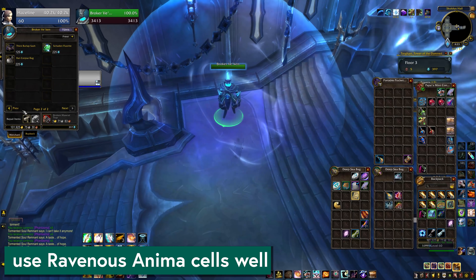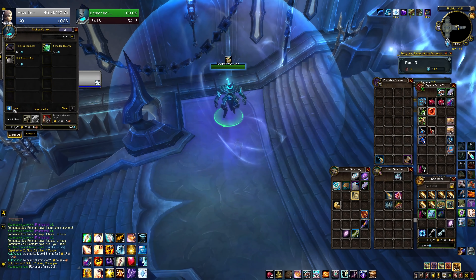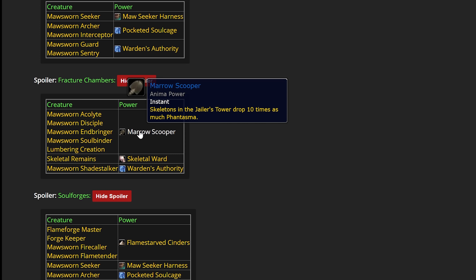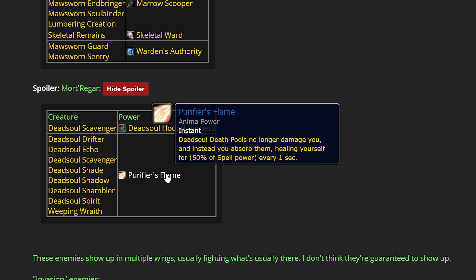Speaking of ravenous anima cells — buy ravenous anima cells. They are really important and almost always worth buying if you know what to use them on. It's not random what they give you; they're going to give you predictable powers based on which mobs you zap, and each mob can only give you one thing. So if you look up a list of which things give which powers, you can choose specific powers, look for that mob, and zap them. My favorites are getting Marrow Scooper for extra Phantasma from Skeletons, or most of the time I'm just picking up 10 to 20 extra souls by using it on a Mossworn Archer or Interceptor for pocketed soul cages. If you are in Mordragar and you are having trouble with the pools, you can also get the purified flame power there that lets you absorb them and have them heal you instead. There's an excellent Wowhead comment on the ravenous anima cell page that has all of the available powers broken down by Wing of Torghast — you can look up where you are, which powers are available, and exactly which mob you need to zap to get the thing.